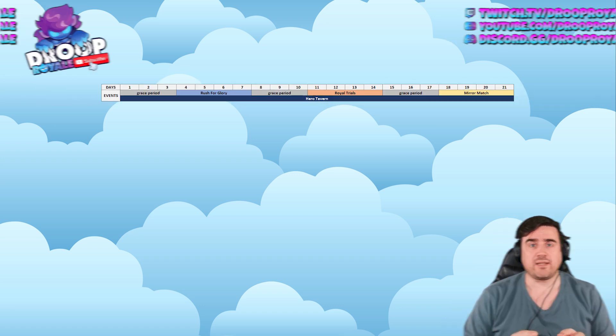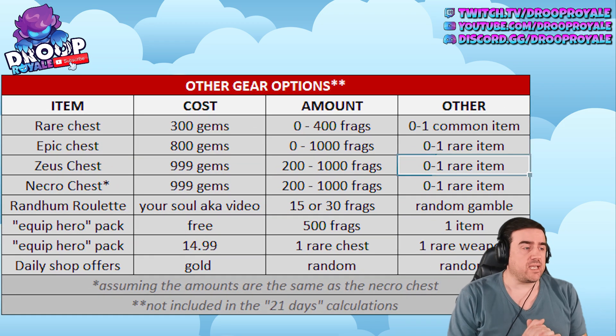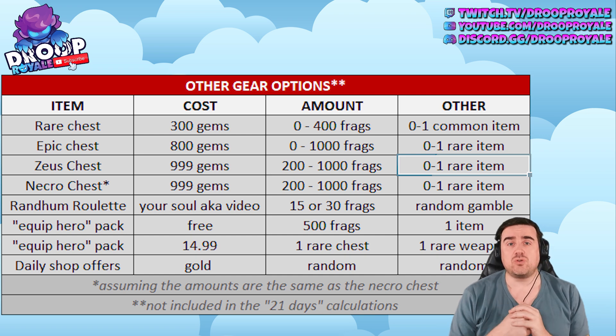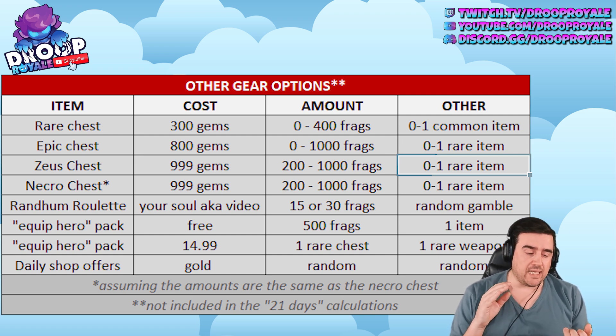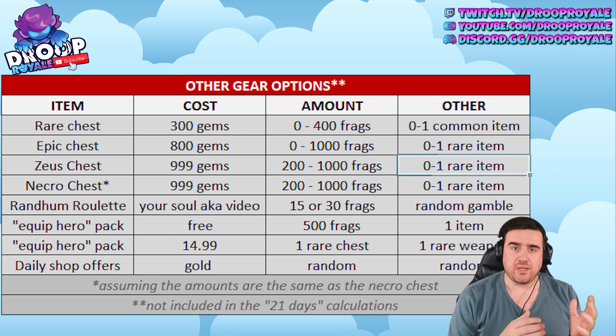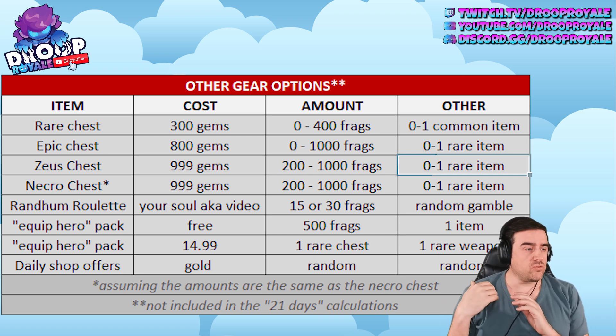Now let's look at other ways to get hero fragments beyond the guaranteed sources. The rare chest costs 300 gems and gives somewhere between zero and 400 fragments plus one common item. The epic chest costs 800 gems and gives somewhere between zero and 1000 fragments with a chance at a rare item. This is probably the best investment for your gems in the game — you can get gadgets, tricksters, and hero gear fragments all at once, especially if you have a decent unit pool.